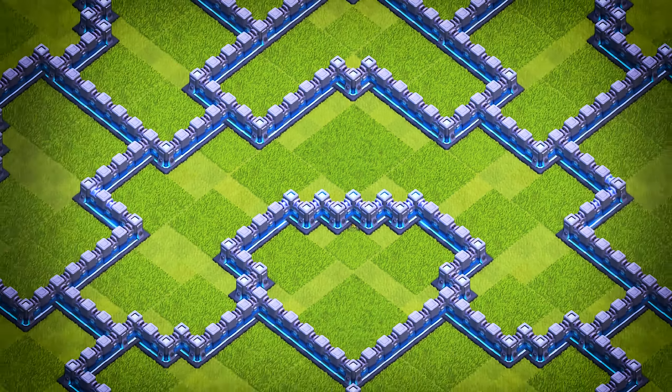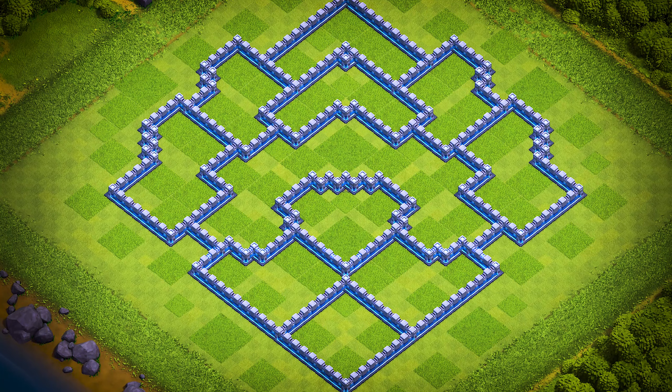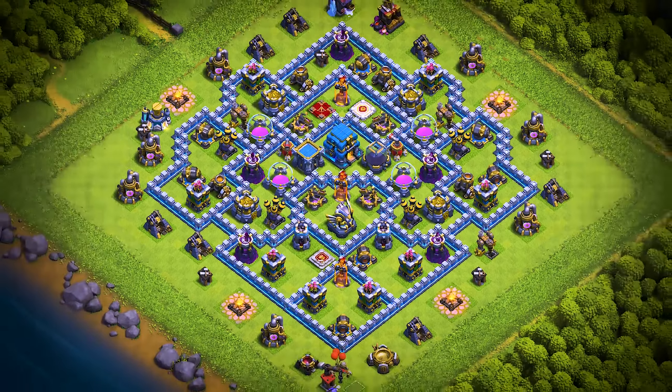TH-12 base number 12: this Town Hall 12 base design is an anti two-star trophy pushing, war, and farming base. For clan castle troops, use two super minions, one ice golem, and one archer.